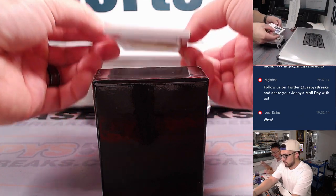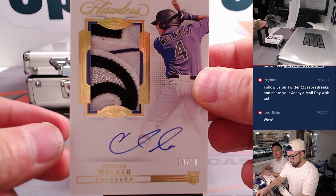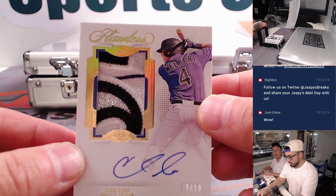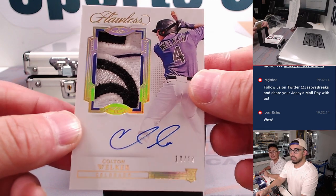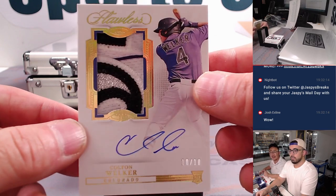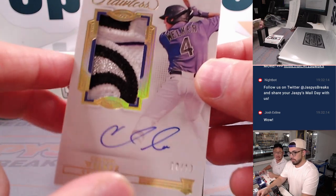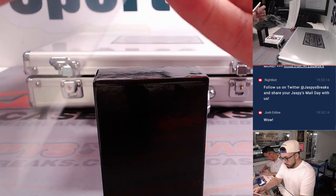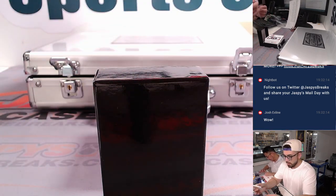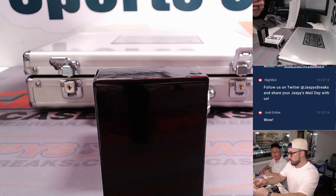And our next one is going to be a Rookie — 10 out of 10, Colton Welker. Let's get that all on camera, show off its beauty there. That 10 out of 10 — nice color, nice on-card auto. Look at that — Rockies, got that emblem right there, patch. 10 out of 10, something you don't see every day. Let's get this one penny-sleeved up.